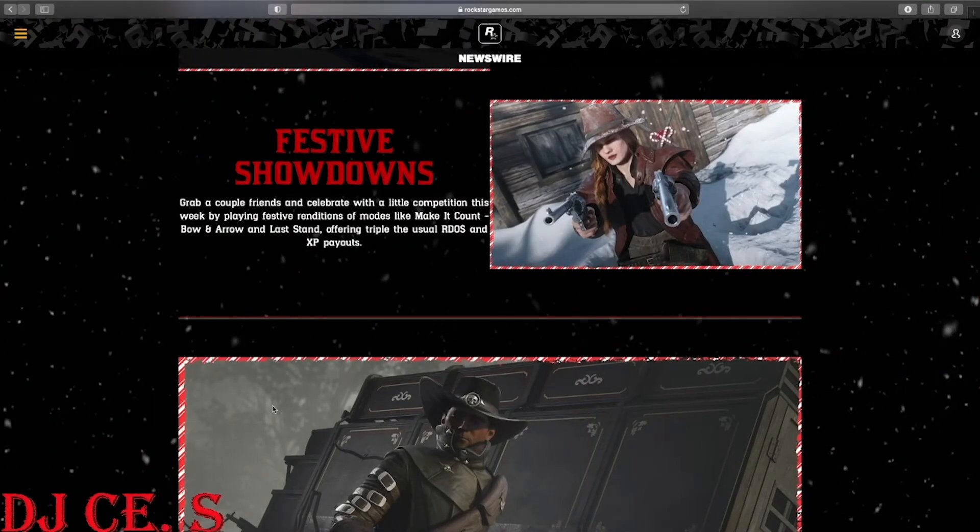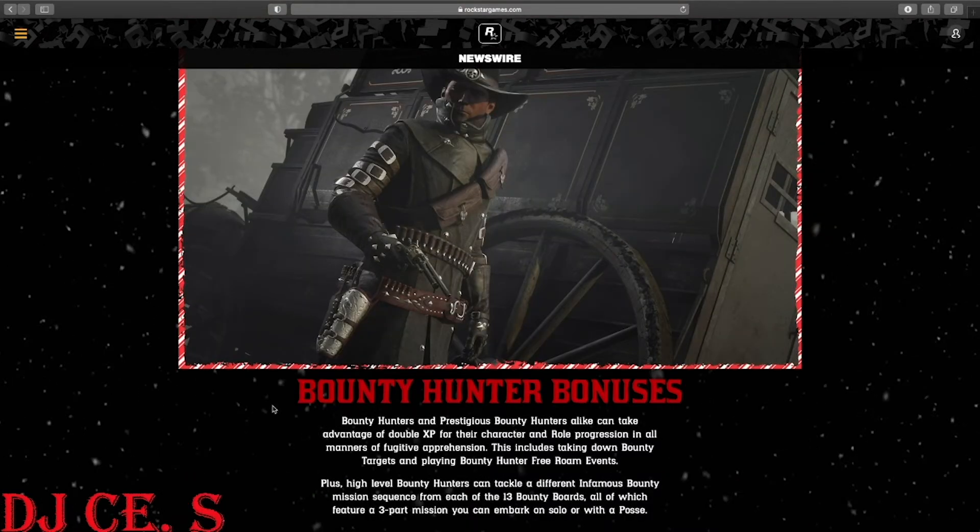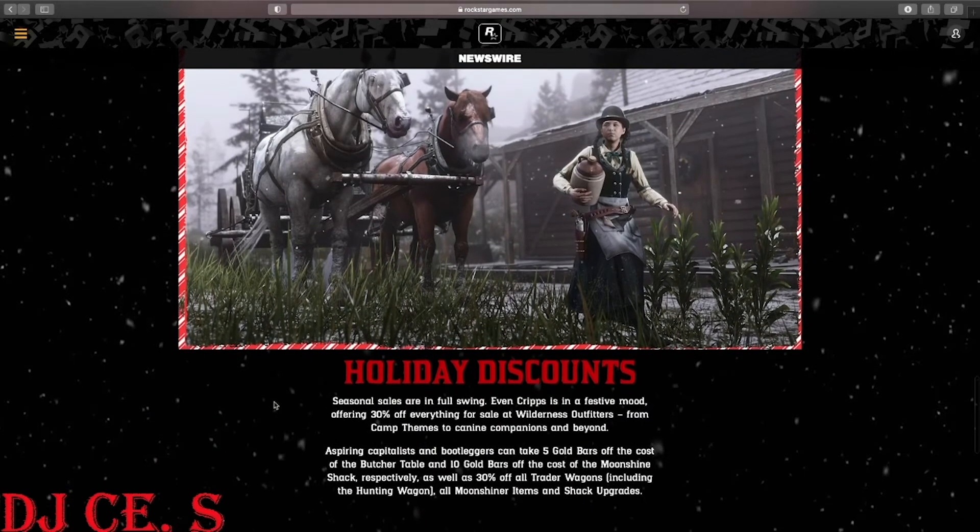We also have festive showdowns — grab a couple friends and celebrate with some competition this week by playing festive renditions of modes like Make It Count, Bow and Arrow, and Last Stand, offering triple the usual RDO money and XP payouts. Bounty hunters and prestigious bounty hunters can take advantage of double XP for character and role progression in all fugitive apprehension activities, including taking down bounty targets and playing bounty hunter free roam events. High level bounty hunters can also tackle a different infamous bounty mission sequence from each of the 13 bounty boards, all featuring a three-part mission playable solo or with a posse.